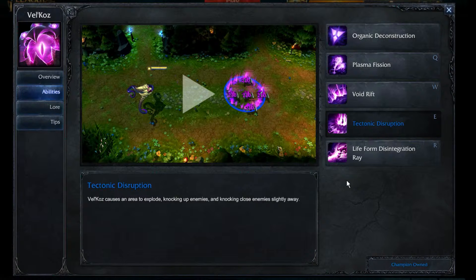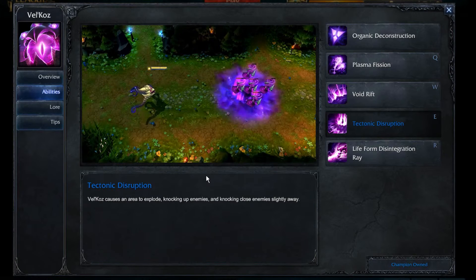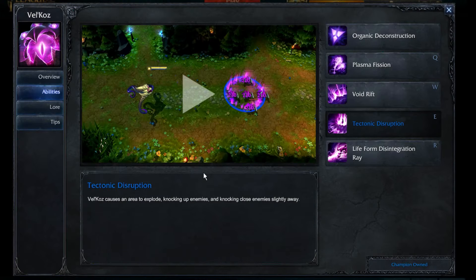Over to his E, Tectonic Disruption. Velkas causes an area to explode, knocking up enemies and knocking close enemies slightly away. This is the perfect way to start an attack — if your jungler is close, use it to knock enemies up and give your team time to close in. It also deals magic damage and puts on a stack. During a team fight, if you're behind your teammates dealing ranged damage, this is a great way to get the upper hand by knocking up enemies and giving your team free damage.